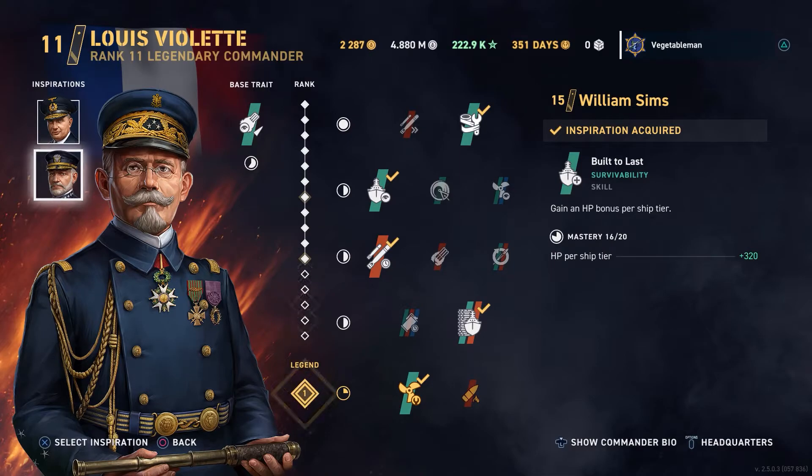My inspirations: I've got Eric Bay for reduced detectability of Destroyers. Using him with Le Terrible, I have really good reduction in detectability — a good skill to have because you don't have smoke. You need to be able to get as close as you possibly can. In the second inspiration, I've got William Sims for HP per ship tier. At 320 hit points per tier, at tier 6 and 7 you're talking almost 2,000 and over 2,000 hit points respectively — a huge percentage change for your ship, and a really valuable skill.